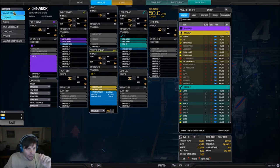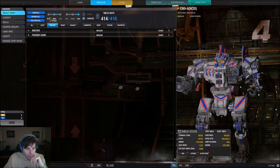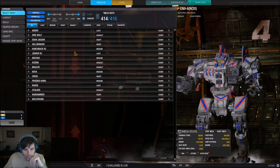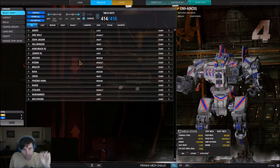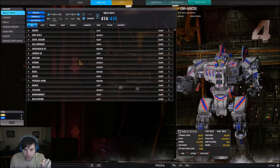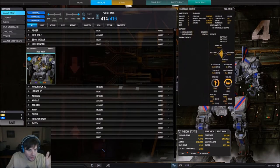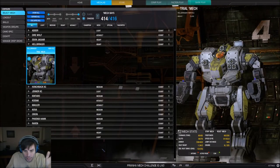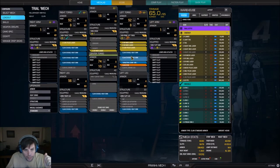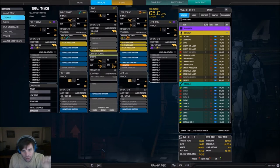Once you get the Mech, it's in your MechLab. You then need to go to Select Mech. When you initially start playing the game, the only thing you'll own are trial mechs. You have access to play all of these in their standard default loadouts. Some trial mechs are actually okay because the loadouts were created by the community. You can configure a trial mech in the MechLab, but you can't actually save it.